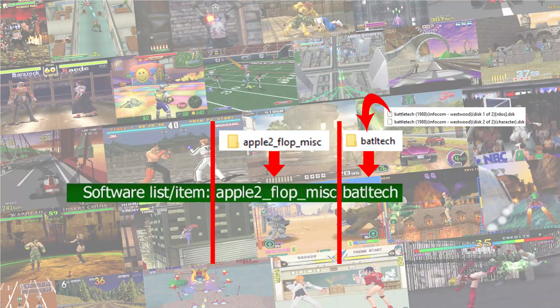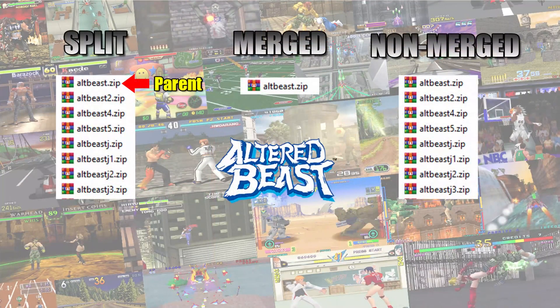I have created a separate video for software lists which will release alongside this one. When it comes to main ROMs, there are three different types: split, merged and non-merged.